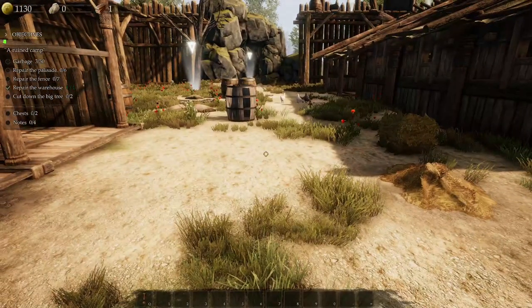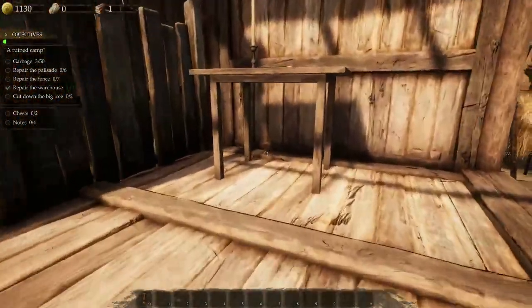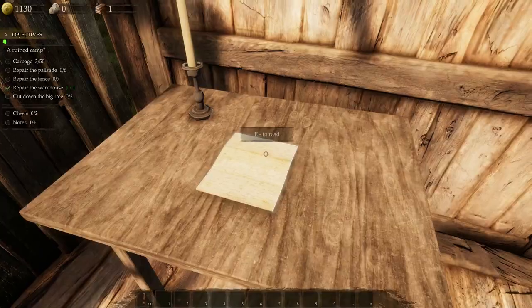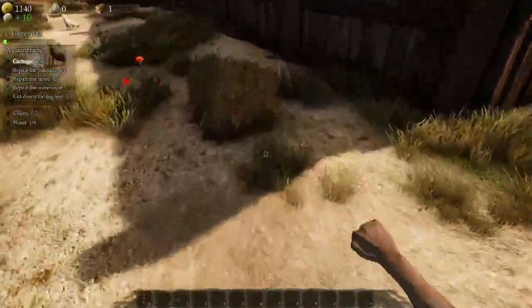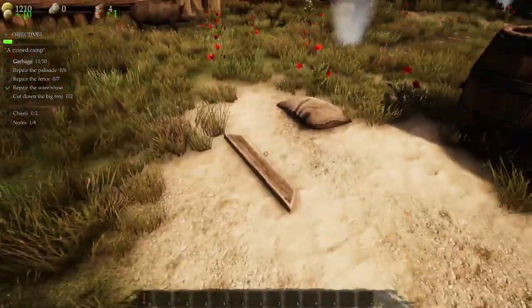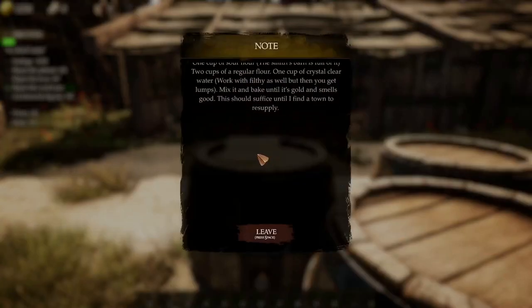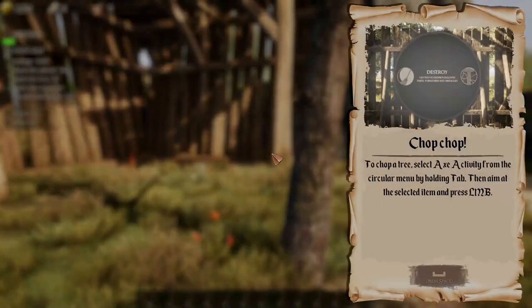On the left there are two chests and four notes to find. I spotted a piece of paper — that's a note. I'm not reading all of it though! Three more notes to find. Might as well pick up the rubbish as we go through the tutorial. Found another note — not reading that one either, go away.